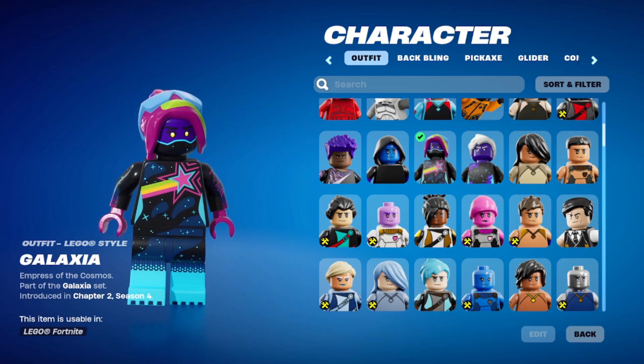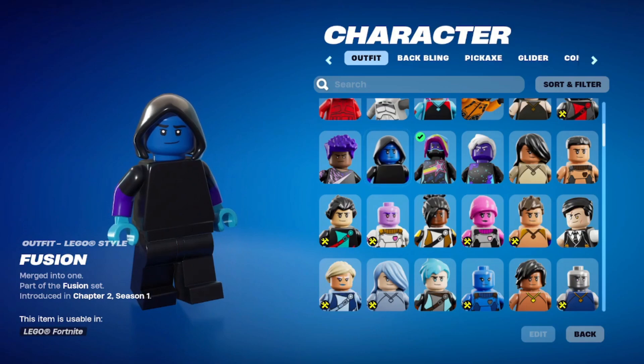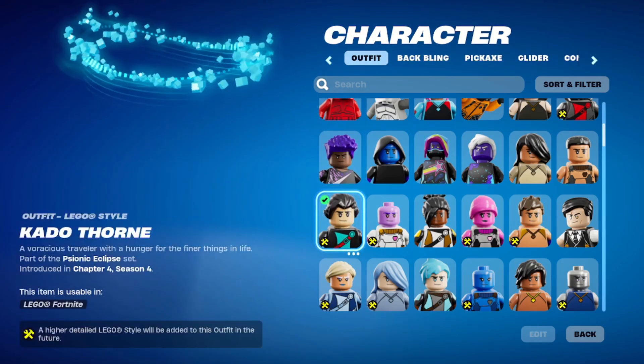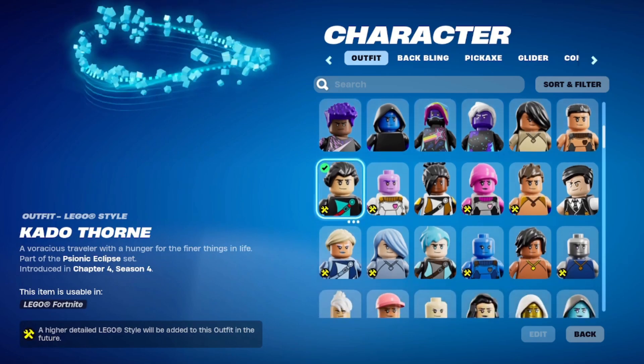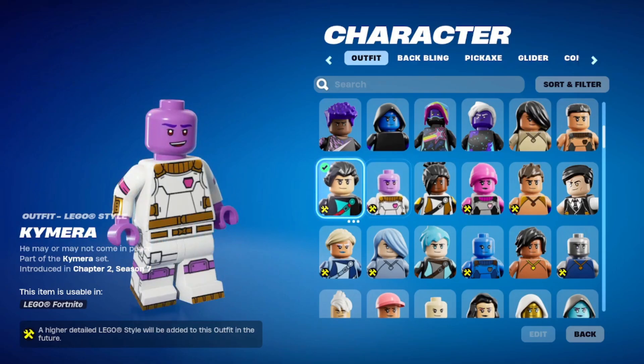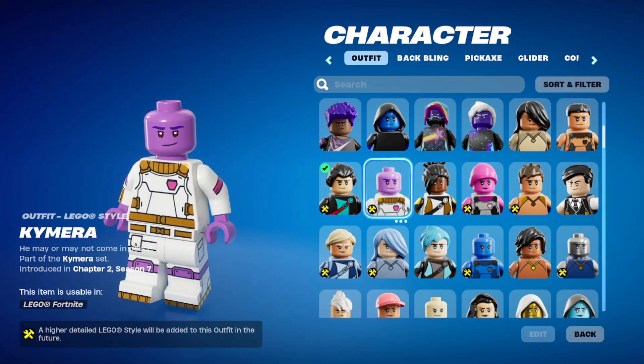Very similar to Galaxy Scout. Now, Fusion — Fusion doesn't look very Fusion-y. From Chapter 2 Season 1, he was a Tier 100 skin. Fade — another Battle Pass skin. Then Caio Thorn — here's another Transformation one. He looks good by himself even if he's not the final version. Chimera — another alien one, they're probably going to fix his head, maybe make him look more Chimera-y.